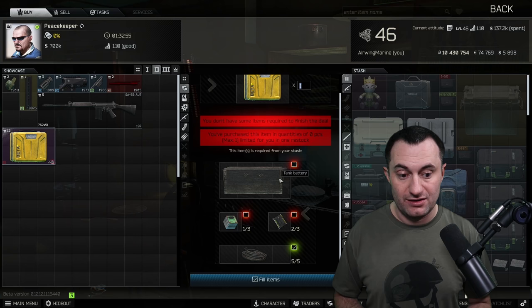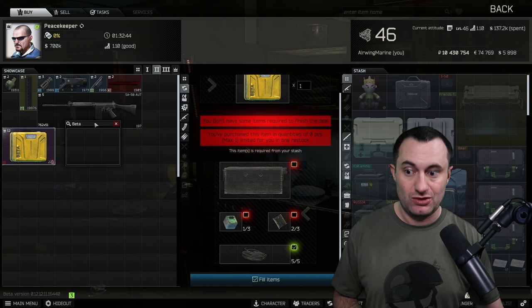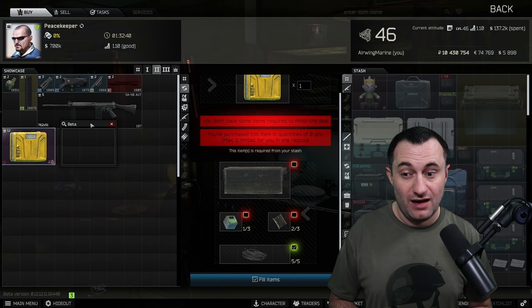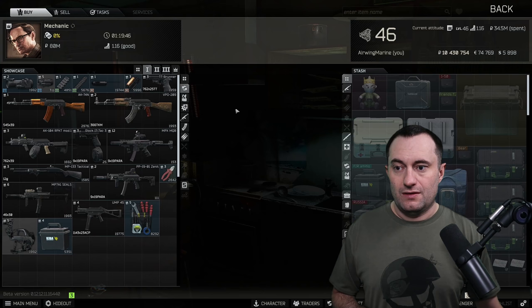The beta container gives you a three-by-two, which is a huge deal if you have an alpha container. The only other upgrade you get after this is when you finish the Punisher task line, and it won't take long doing loot runs with stuff in your secure container for the two extra slots to make up for that million rubles. Just remember that barter is available for those of you on standard accounts.